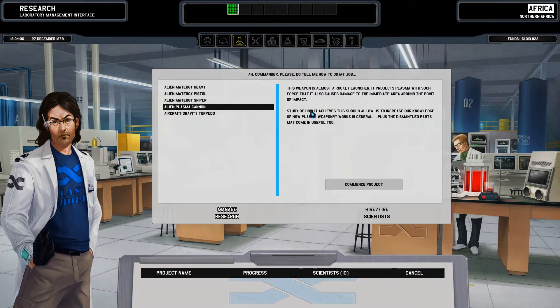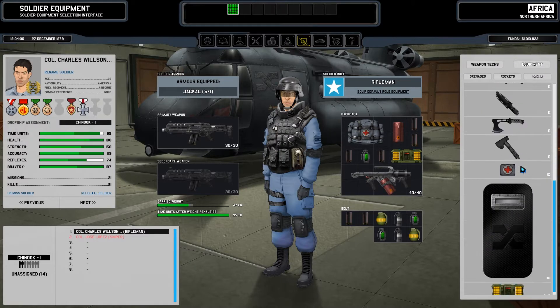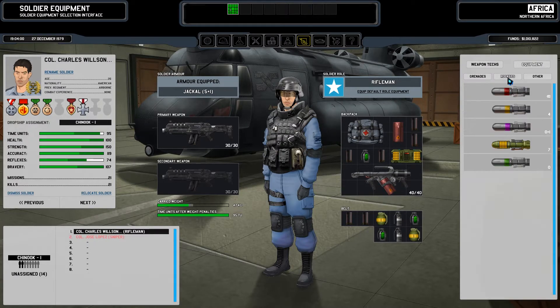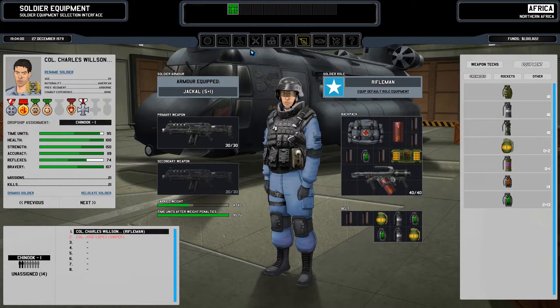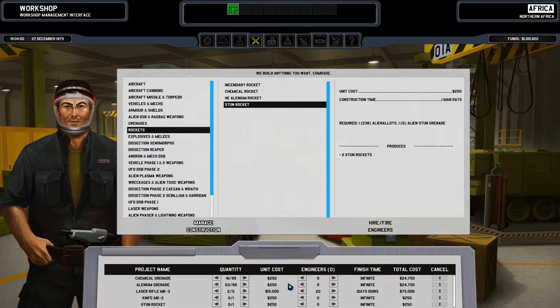First, alien plasma cannon. This weapon is almost a rocket launcher — it projects plasma with such force that it also causes damage to the immediate area around the point of impact. Study of how it achieves this should allow us to increase our knowledge of how plasma weaponry works in general, plus the dismantled parts may come in useful too. We should check equipment — still a couple of explosives, not too many though. We need more rockets and grenades.